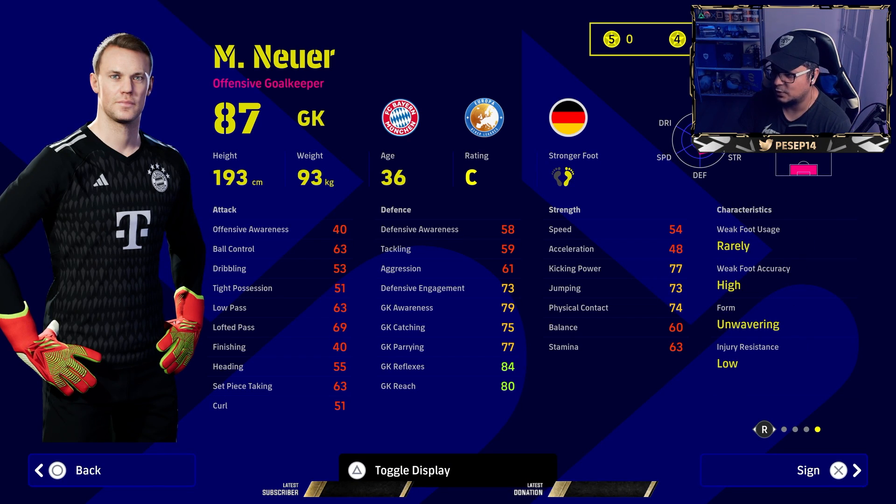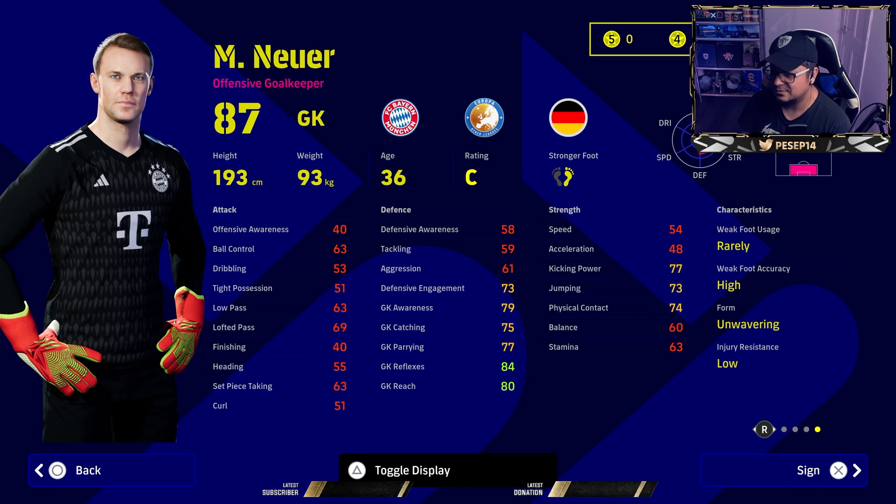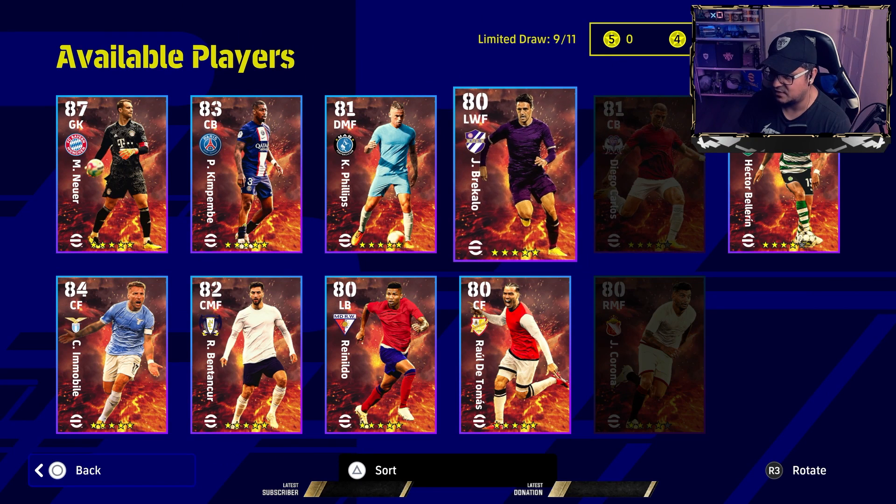For me, the best goalkeeper — normal, non-legend — has to be Timo Kotwa. And the best legend goalkeeper is Schmeichel. That's it. I've had all of them. This is Brekalo — great player model too, goes to level 29, prolific winger.